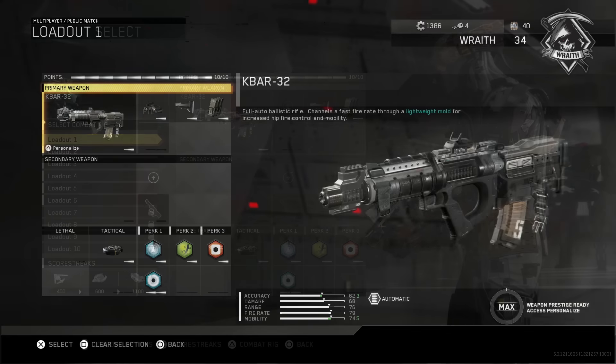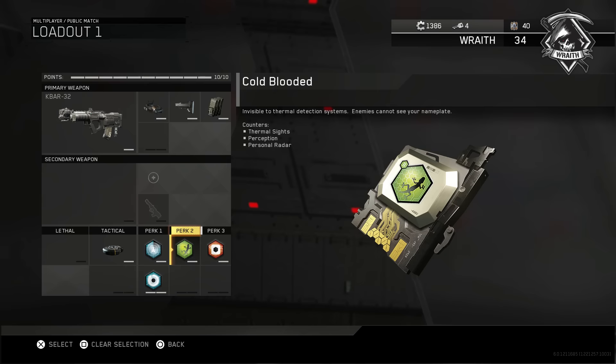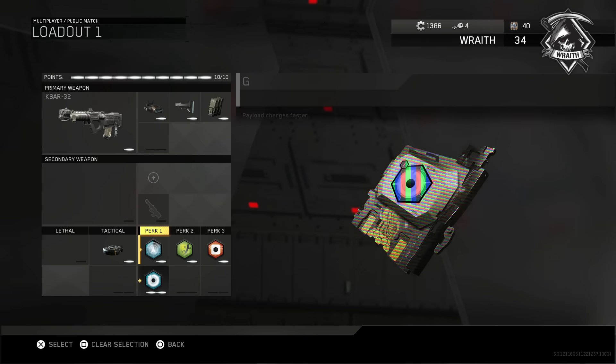For a trait, do whatever you want — I like sliding around so I pick power slide. For the actual class, use whatever gun you're comfortable with, but make sure you leave space for Ghost, Cold-Blooded, and Hardwired, because you do have to survive for one minute. Hiding is probably the best solution for this challenge, so staying as stealthy as possible is ideal. Using Overclock will also help you get your phase shift quicker.